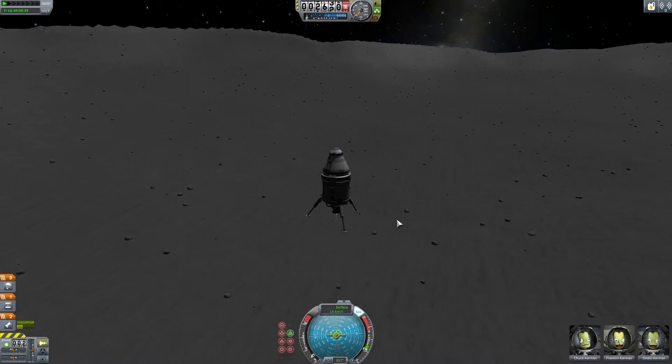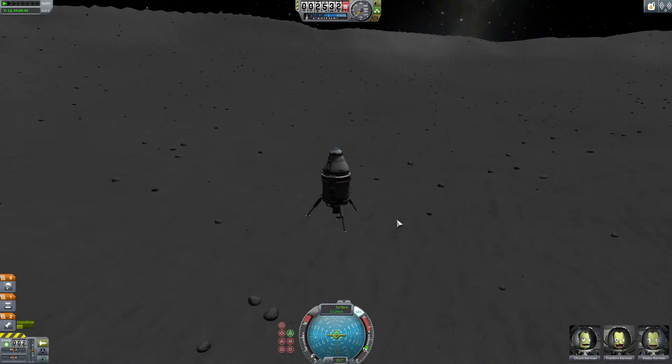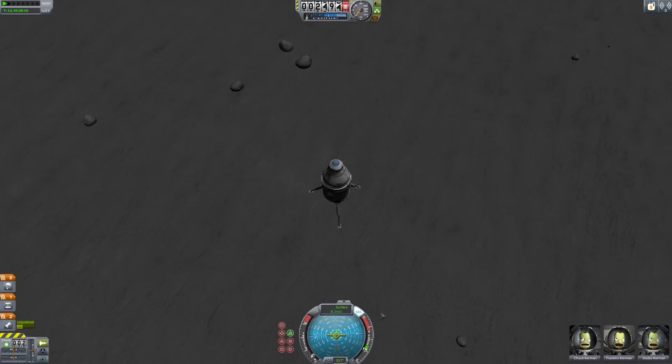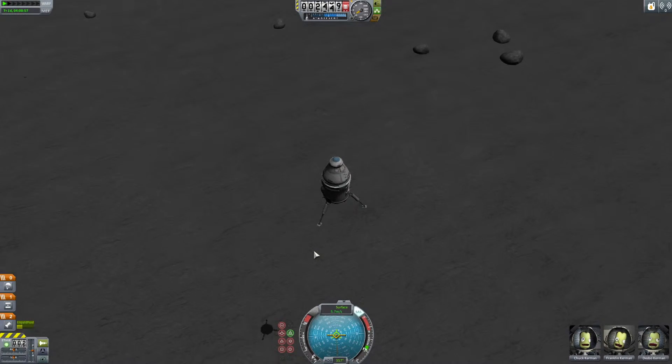The ideal speed to land is probably about one meter per second, but I think you can do it at five although you will bounce. In theory you can do it at any speed your legs can withstand, but you really don't want to risk it after spending so long getting something out here, especially if it's a much larger ship and not just a stock ship.